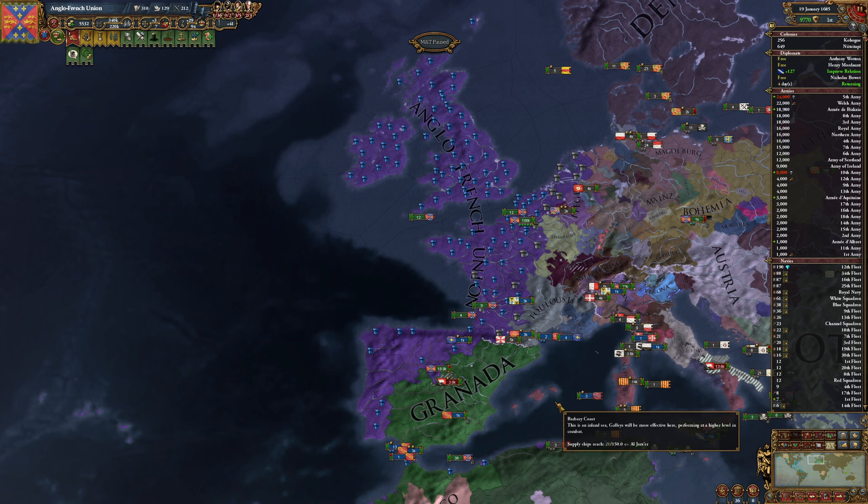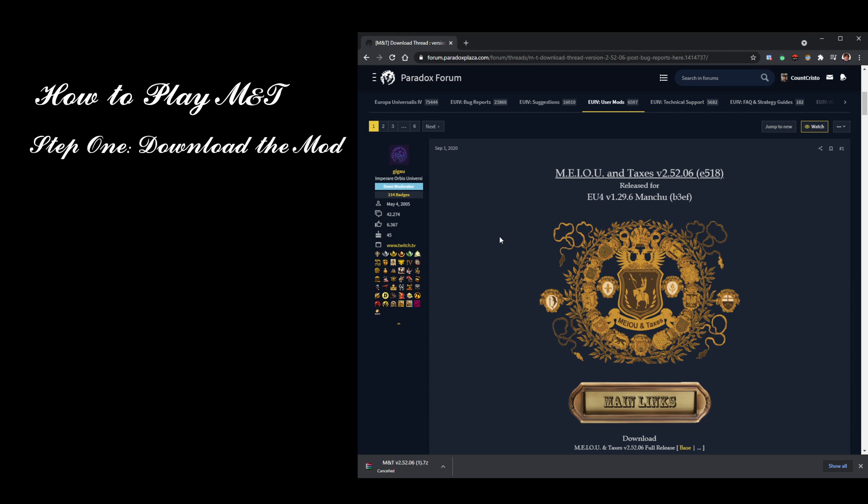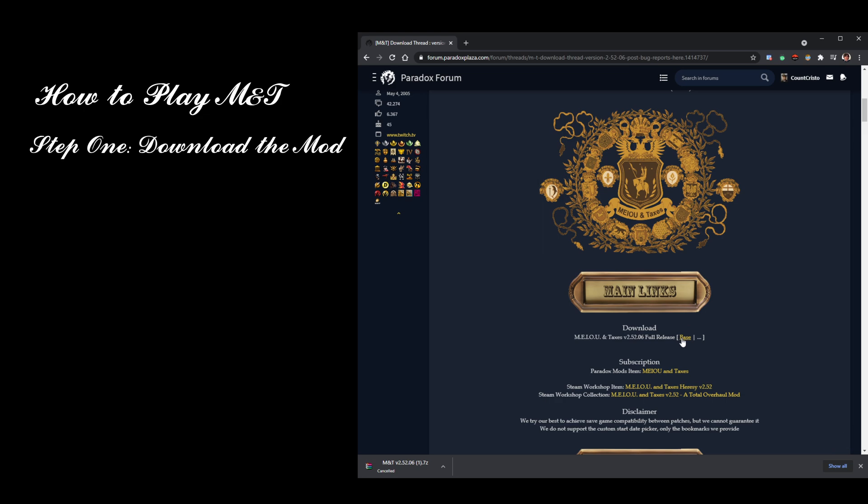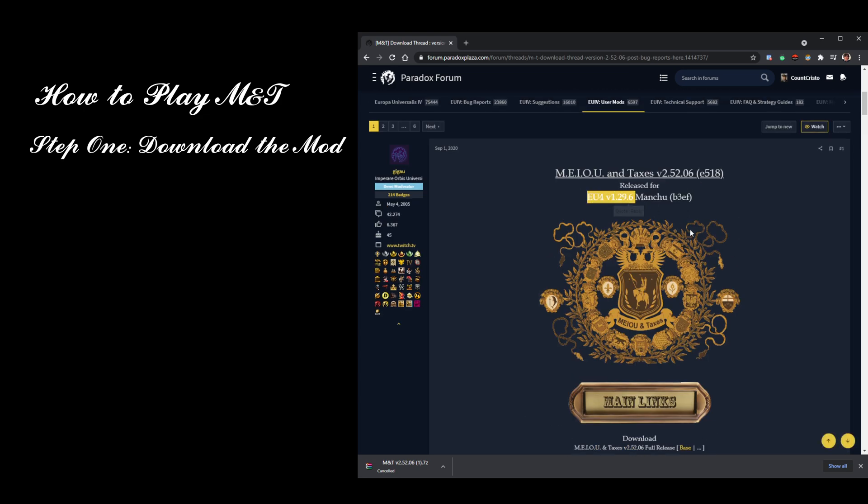Step one is getting the mod from the Paradox forums, so let's go there. The first thing you need to do is download the mod, which can be done from the Paradox forums. There will be a link to this particular page in the description and in the comments of this video. You want to scroll down and click on base to download this version of the mod. You will note that this is for EU4 1.29.06 — we will come to how you make sure you're playing on the right version of the game in just a moment.